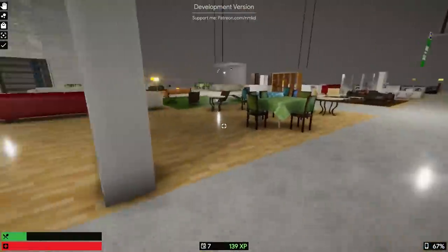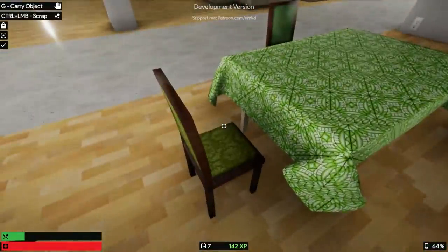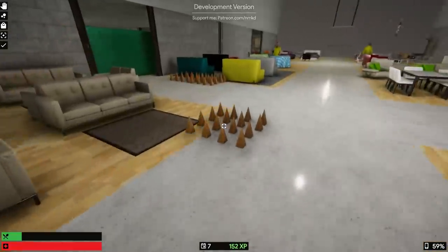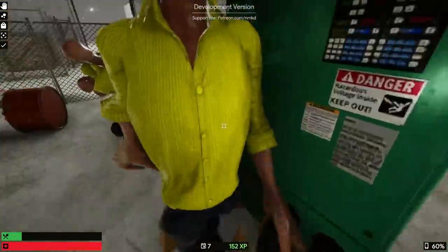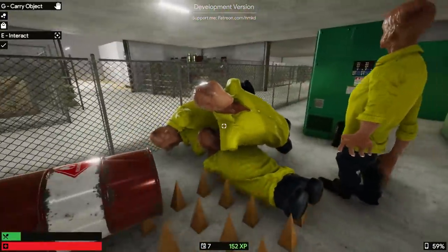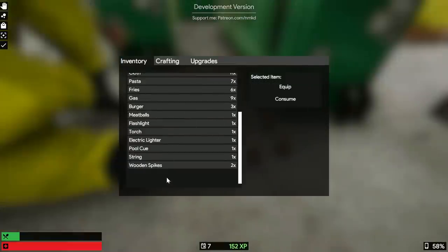We've got a guy who's just kinda standing here whilst I'm breaking these chairs — he's getting a bit too close for comfort. I've resorted back to wooden spikes. That's broken already — fucking hell. It's a bit of a hot spot here. Can you go? I need to place these without you getting angry at me.